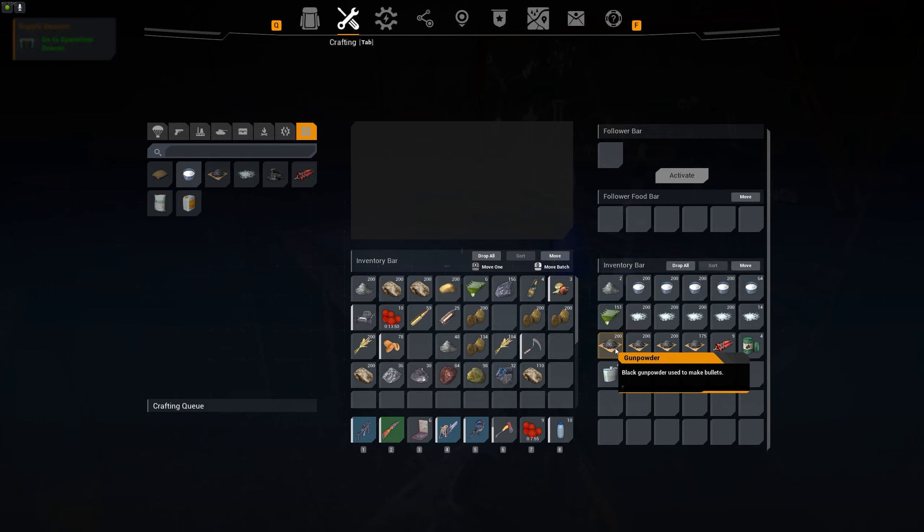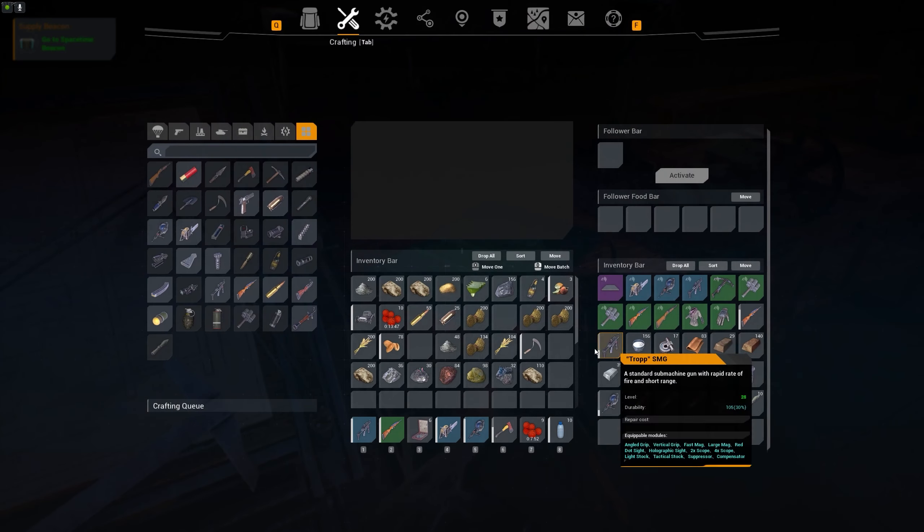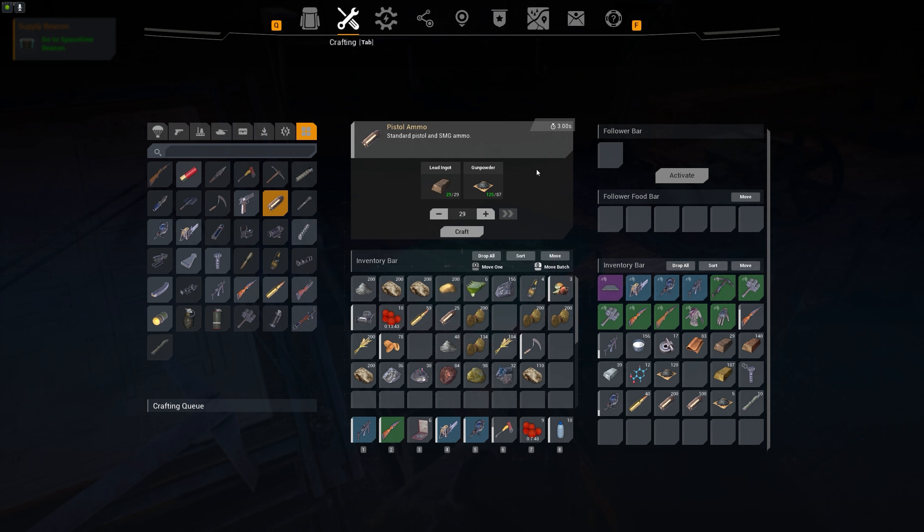Make sure you are crafting as much gunpowder and ammo as you can — you will rip through ammo in this game super quickly. I use three to four hundred SMG rounds in a single session of raiding NPC bases or mines. Also, craft molotov cocktails — these are very cost-effective for raiding. You can take out stone and wood with molotovs very quickly. On a budget, this is probably the best way to raid when you're starting out.